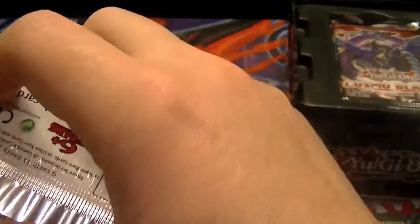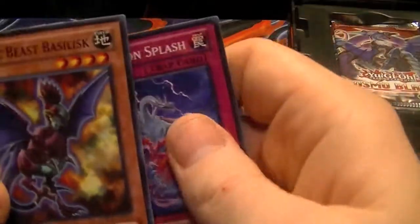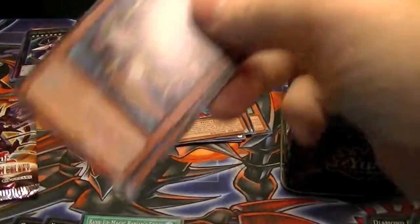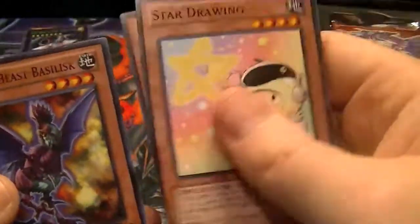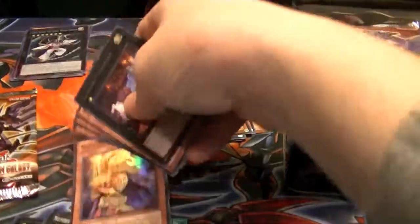We'll go with Cosmo Blazer next. We have Hazy Flame Griffin, Xyz Dimension Splash, Heroic Beast Manticore as our rare, Tenkin, and nothing else. Then from Tachyon: Star Drawing — a good one to have — Slacker Magician as our rare, and a super rare: Valkyrian Knight. That's our first holo from these 10's.